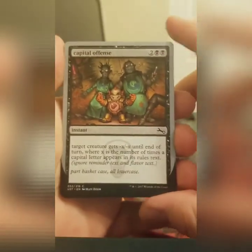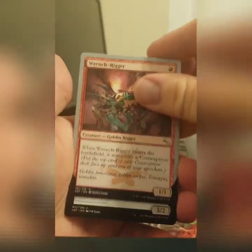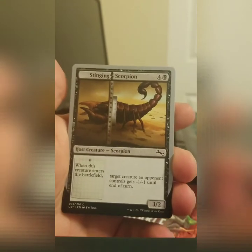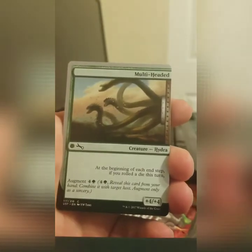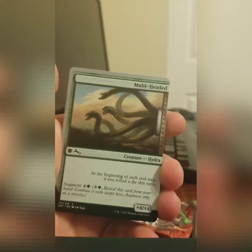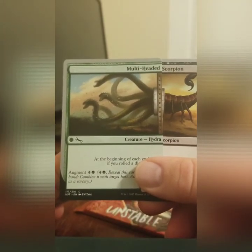I'm going to go through this one pretty fast. We opened a Capital Offense, a Wrench Rigger, a Stinging Scorpion, and a Chivalrous Chevalier. Multi-Headed Hydra looks weird because you're supposed to pair it with one of the other half cards, like the Stinging Scorpion. The way it would look when you put them together on the battlefield — it'd become a Multi-Headed Scorpion. Yeah, that's terrifying.